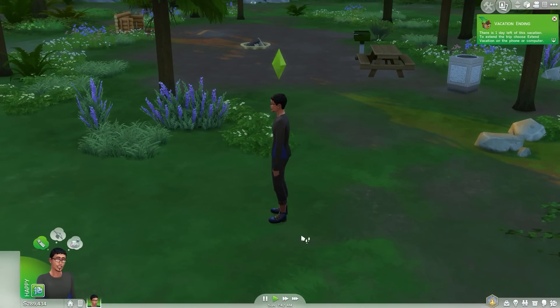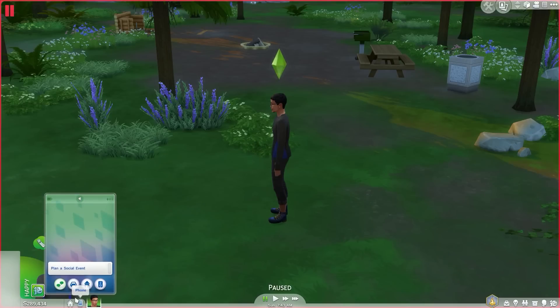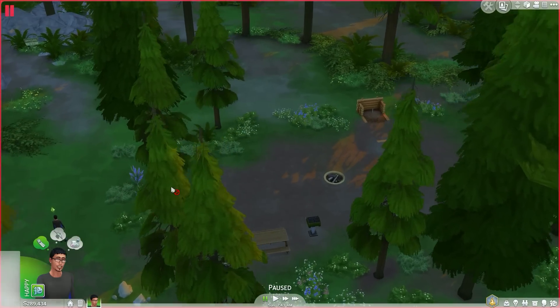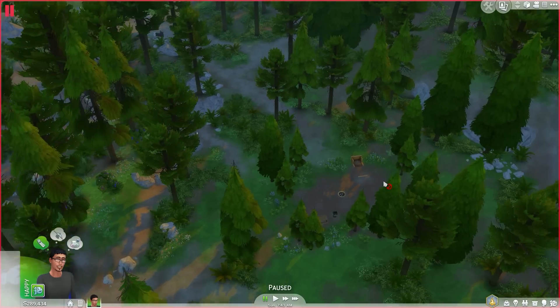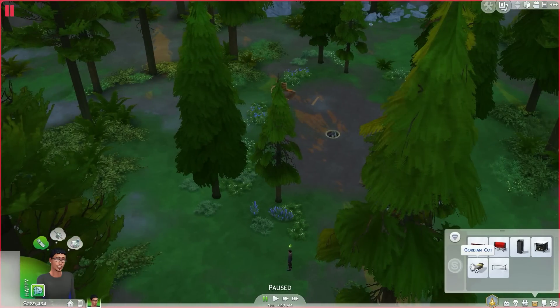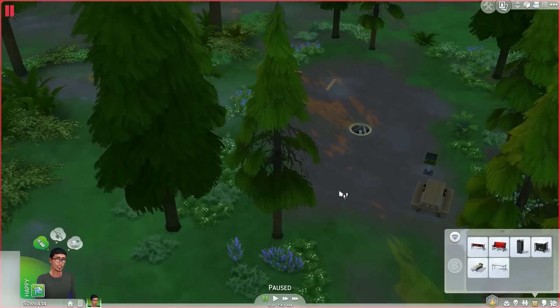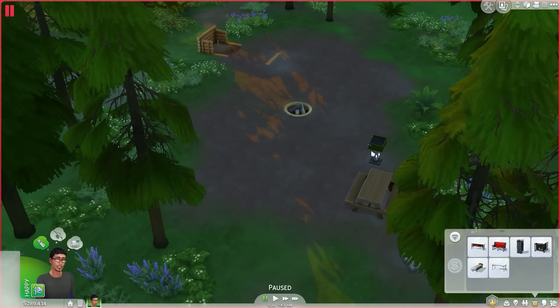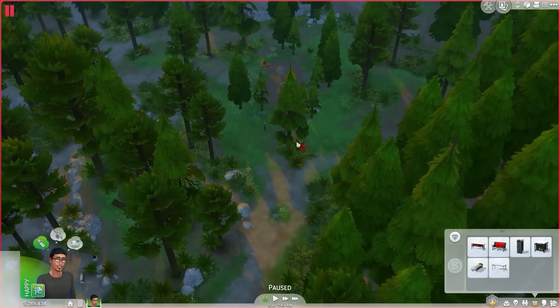Here we are, and we got this cool little thing that says vacation ending — there's one day left. To extend the trip, choose 'extend vacation' on the phone or computer. You can extend your vacation. Now, all those cool things you can pack away to take with you — obviously when you come here you're gonna need a tent. A bed or a tent depends on whether or not you want to sleep outside. If your sims love the outdoors, they might just want to sleep on a bed outside.